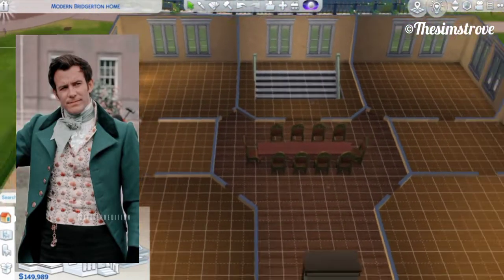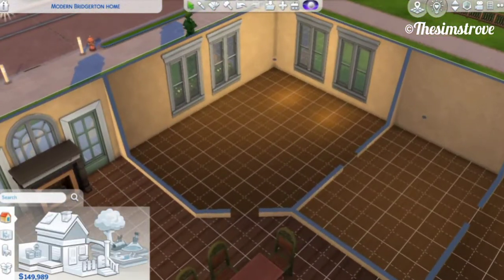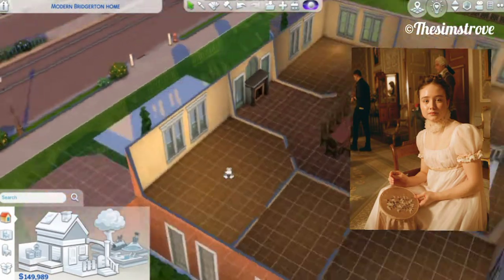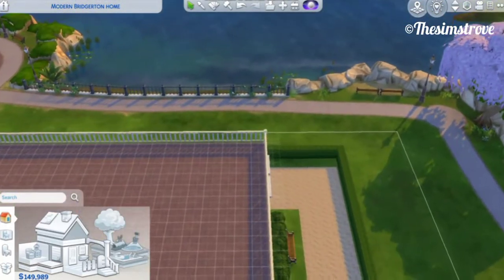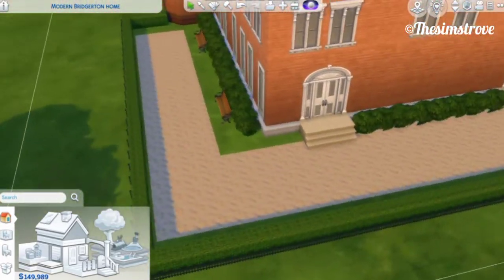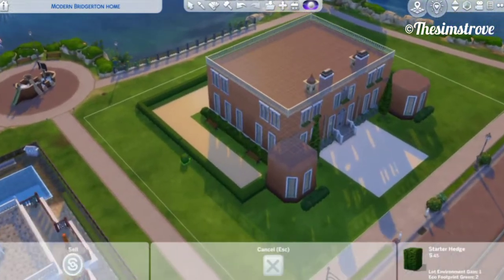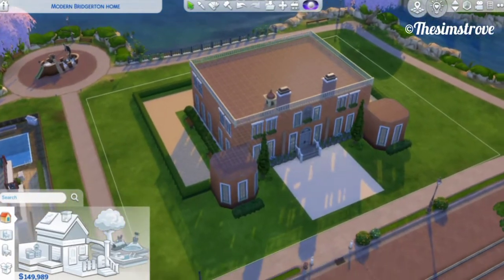These are the stairs going upstairs, the dining room in the middle, and bedrooms on the sides. One bedroom would be Benedict's — the second son — one in the corner would be Colin's — the third son — and the other two rooms would be shared between Daphne, Francesca, Hyacinth, and Gregory. That makes up all eight siblings. The back garden has hedges, a little tree, and some benches — no pool — but I hope you enjoyed this video. Thank you for watching and see you in the next one, bye bye!